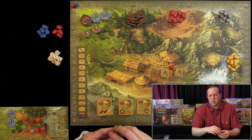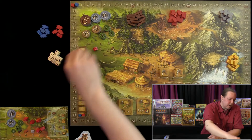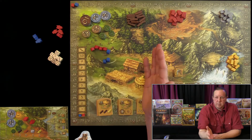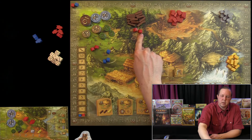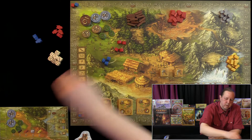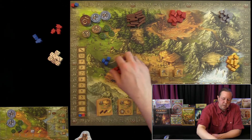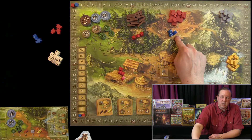Here's an important rule people often forget: when you commit workers to a resource spot, hunting is the exception — any number of players can send any number of workers there. But for wood, brick, stone, and gold, in a two-player game, if you get to the forest first, the other player cannot go there that round. There are only seven spaces per resource spot, so you could place up to seven workers there, but not an eighth. In a two-player game, only one player per resource spot.